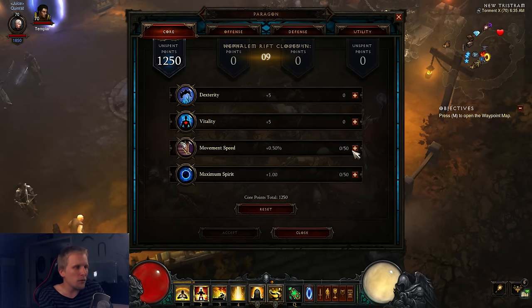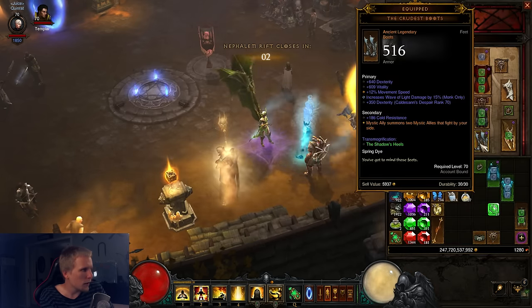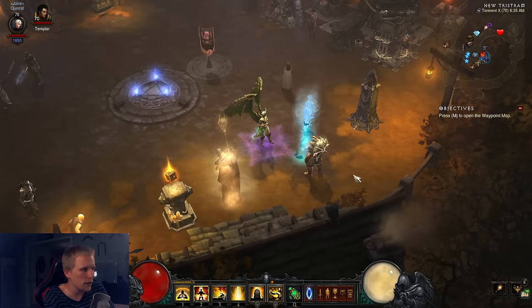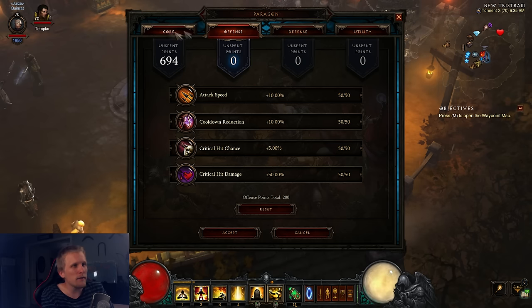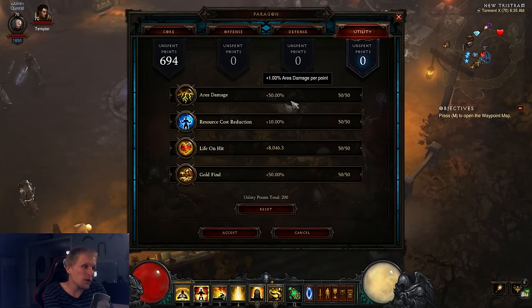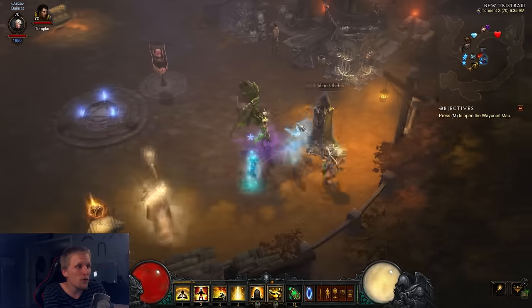For paragons: first cap off movement speed — I've got 12 in my boots so I want 13 from paragons, maximum 25. Then cap off maximum spirit, then go full dexterity. For offense: cooldown reduction, crit damage, crit chance, then attack speed. For defense: all resist, armor, life percent, life regen. For utility: resource cost reduction and area damage are both pretty equal — RCR makes gameplay smoother — then life on hit, then gold find to help farm gold for empowered rifts.